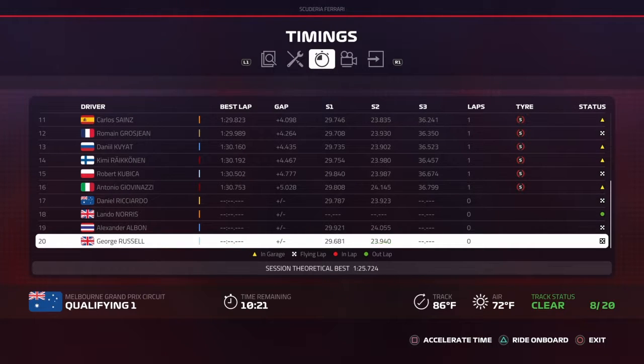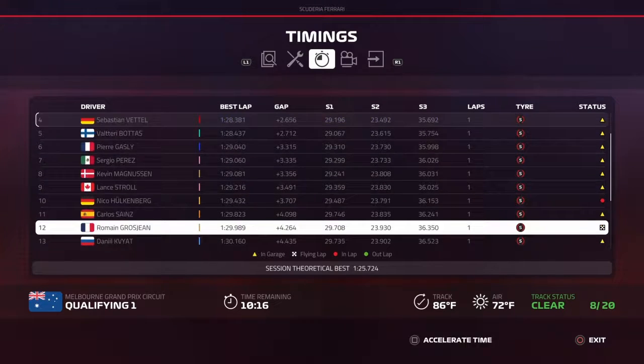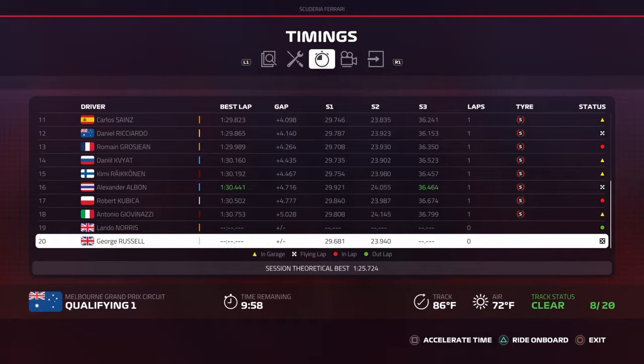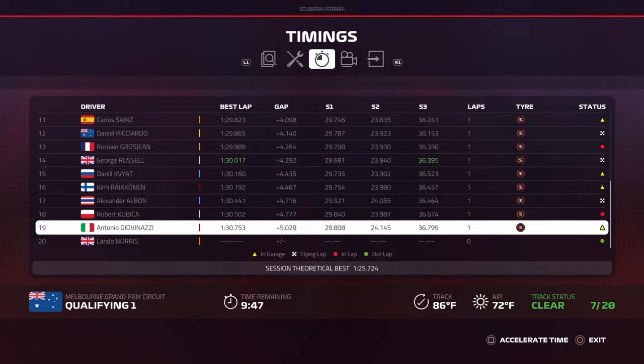George Russell, Lewis Hamilton — as soon as I say that, Hamilton goes to P2. Ricciardo is 12th quickest. That pushes Robert Kubica into the bottom five and puts Kimi Räikkönen at risk. Lando Norris has yet to set a lap time. George Russell and Alex Albon are on a lap. Albon goes to 16th — still in the danger zone. George Russell goes 14th quickest, pushing Kimi Räikkönen to the bottom five.